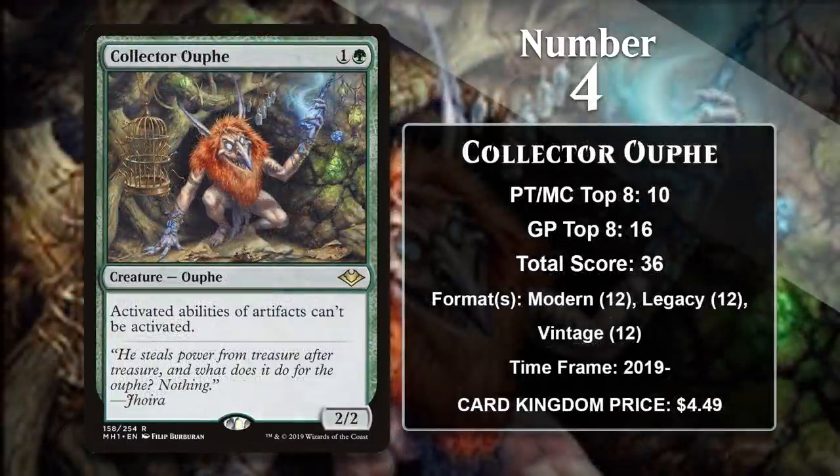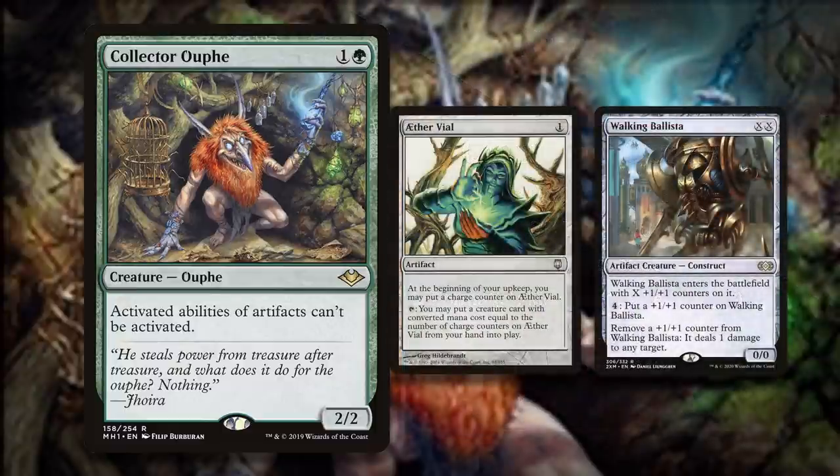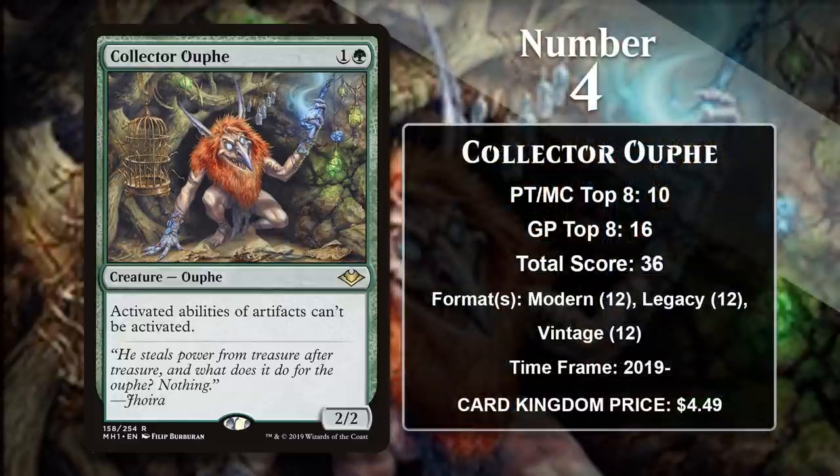At number 4, it is Collector Ouphe. The Ouphe is a pretty sweet hate bearer — a 2-mana 2/2 that has an effect that hates on some specific strategies. In this case, the Ouphe makes it so artifacts can't use or activate their abilities, something that is pretty crippling for some decks. This has led to it being a common sideboard card for green decks in Modern, Legacy, and Vintage. In Modern and Legacy, it shuts down key cards like Aether Vial and Walking Ballista, and in Vintage it can even shut down the Moxen. The Ouphe looks like it's in a great position to continue to accumulate points in those three formats — it's one of the best sideboard cards around.